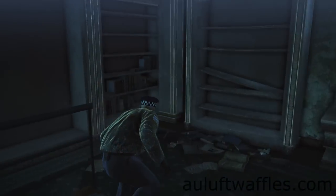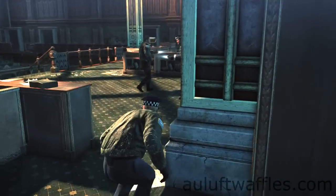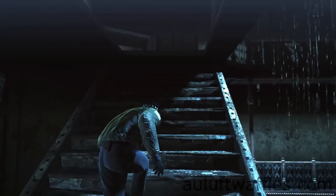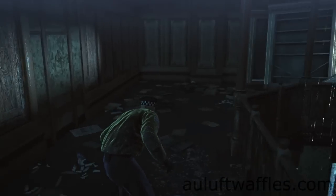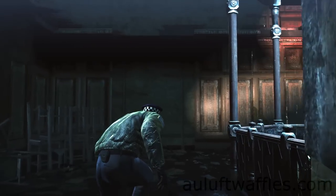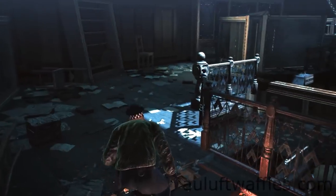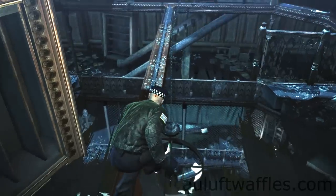Go up these stairs and then around the side here, then up more stairs, and you can sneak past this guy — he won't notice you. Keep going up these stairs. This is basically the end; you just have to follow this area around a bit. You can actually start running here and they won't detect you, but I think it's better if you crouch walk — that just makes sure nothing can go wrong.